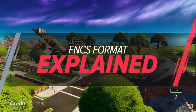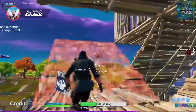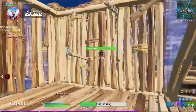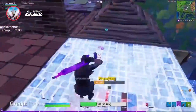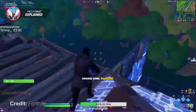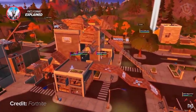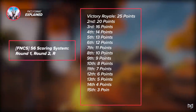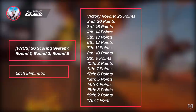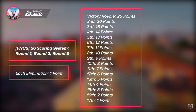To make qualifying through the rounds a breeze, you need to understand the points and qualification format. The point system is very placement-dependent, but it can also heavily reward high elimination games. In the first three qualifier rounds, each elimination is worth one point, and you start getting placement points from the top 17 all the way to the Victory Royale. From the top 17 to the top four, you're going to be rewarded one point for each placement.